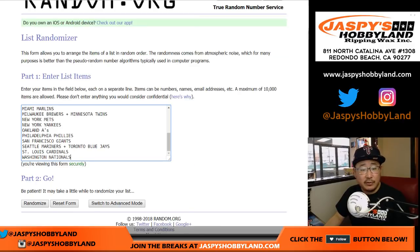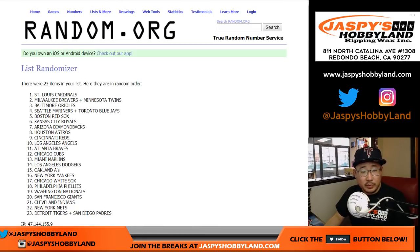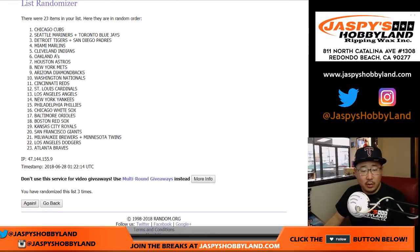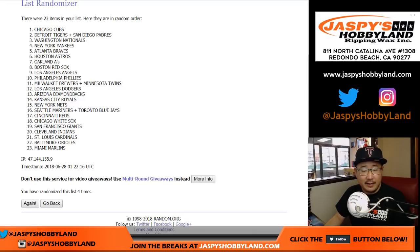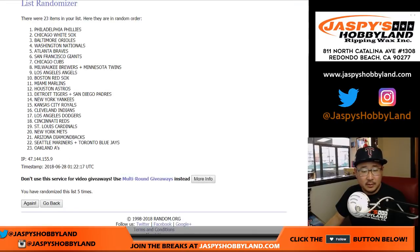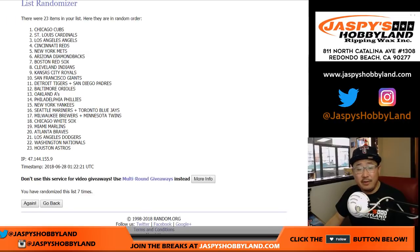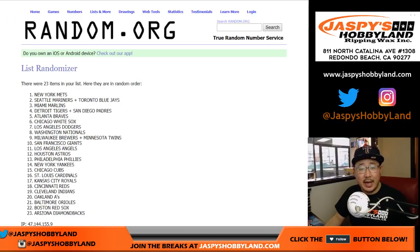And then once again, eight times for the teams — one through eight. Should be 23, perfect. After eight times, we have — and trades are allowed — Mets down to Diamondbacks. I think I dropped the checklist link into the chat, so most of you should know who has what.